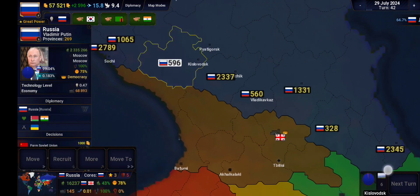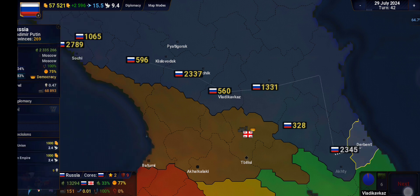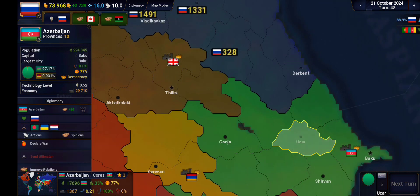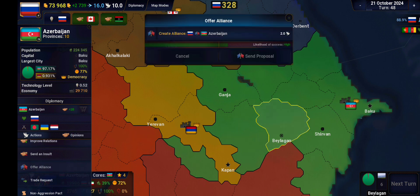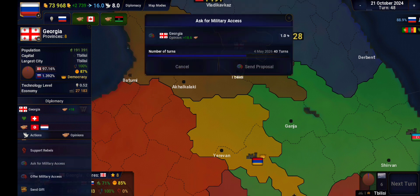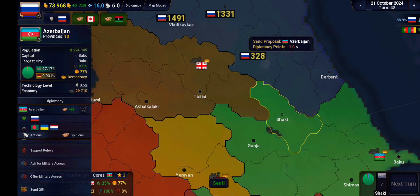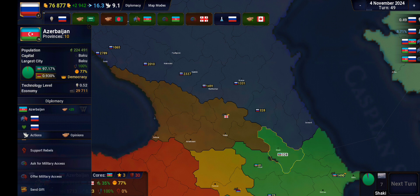I'll send half there. I think that might be good for the front lines. Azerbaijan we are quite friendly with, not that friendly with Armenia, but Azerbaijan I think we can get in line for now — probably a high success rate. With the Georgians instead, I'm going to ask for military access for 25 turns. Georgia's declined, but Azerbaijan has accepted our alliance.